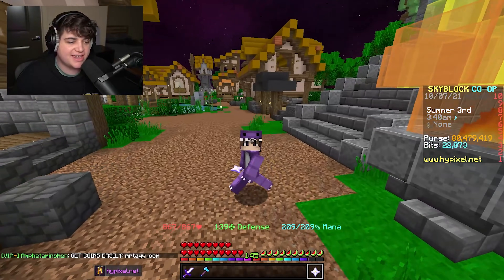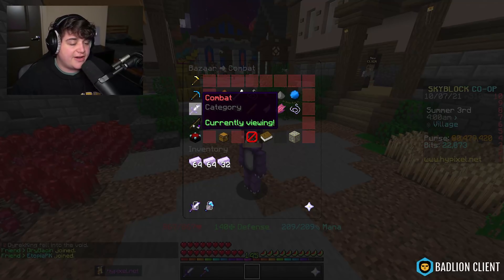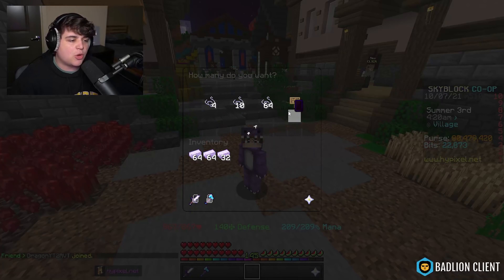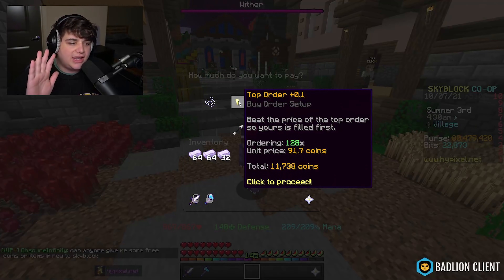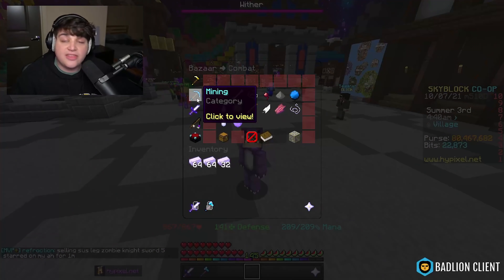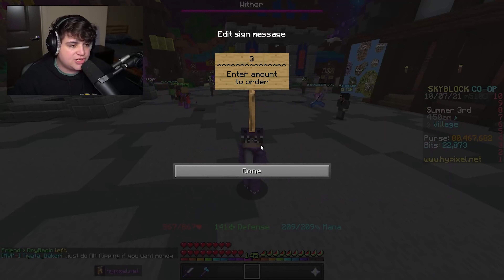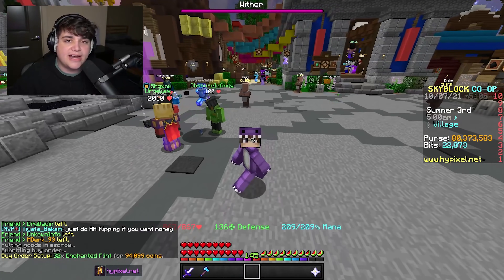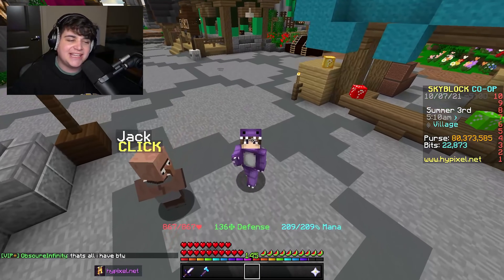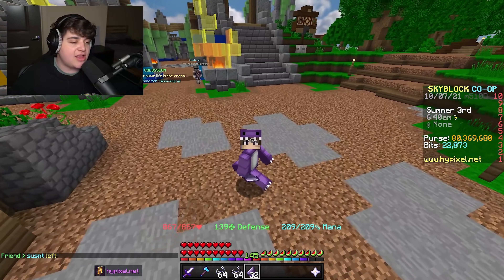Another solid money-making method I've never covered: head to the bazaar, go to the combat section, click on Tarantula Broodfather, and purchase 128 tarantula web for about 11,000 coins. Then go to the mining section, click flint and gravel, and buy 32 enchanted flint for 94,000 coins. Total investment: roughly 105,000 coins.